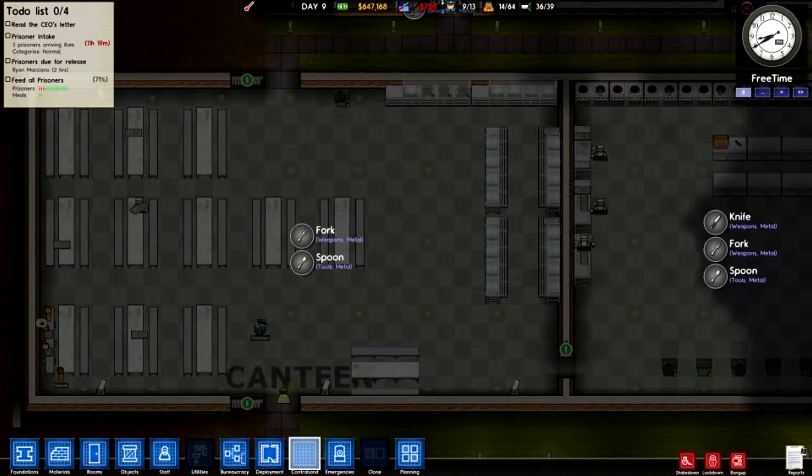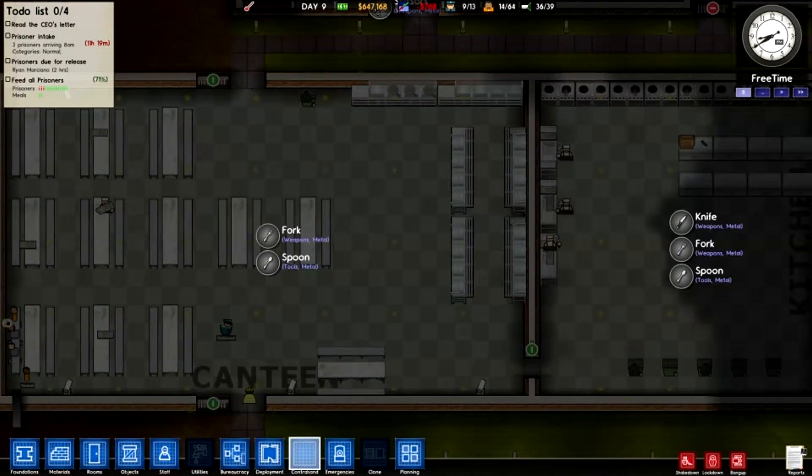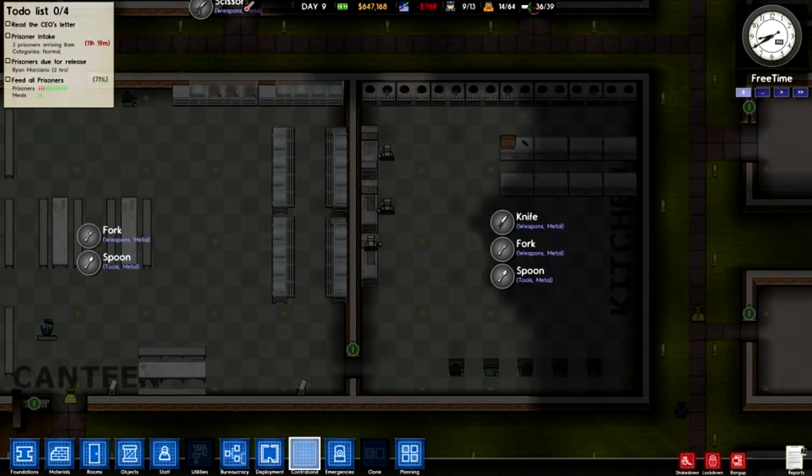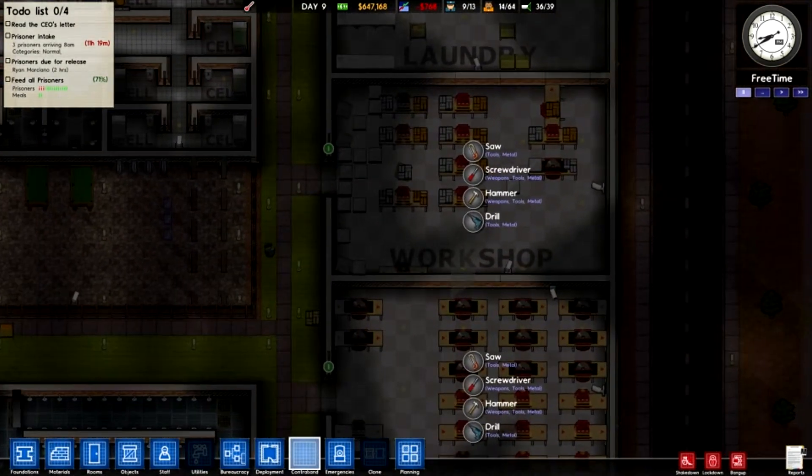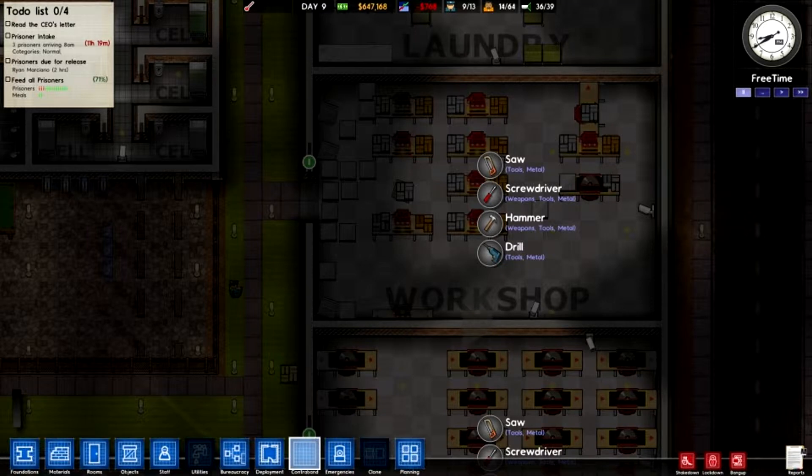So right now it's a canteen — we have a fork and a spoon that can be stolen, which are weapons. If they're allowed in the kitchen then you have knife, fork, and spoons. And of course if they work in the workshop, you have saw, screwdriver, hammer, and drill.